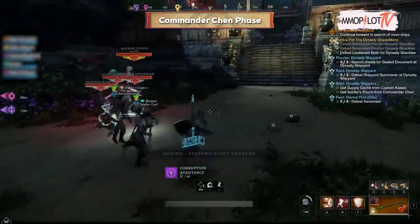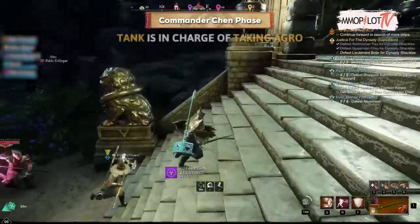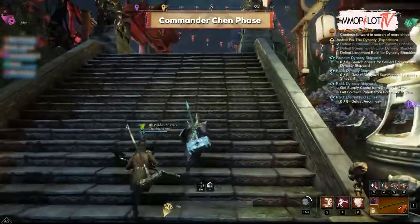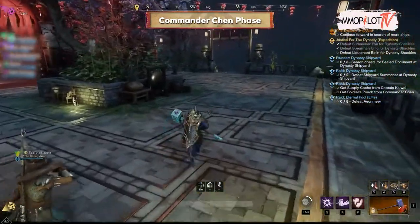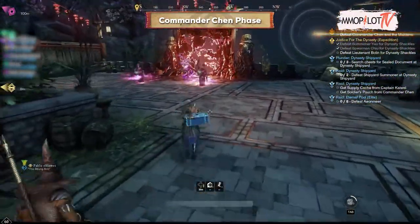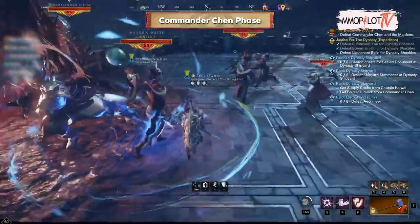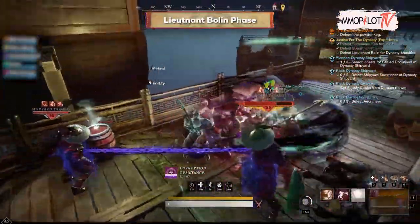Commander Chen phase: when we enter the gate, we will be greeted by Maiden Jingfei. Here we don't need to fight directly — the tank is in charge of taking aggro until we go upstairs to meet Commander Chen. Then the tank takes aggro against all monsters including Maiden Jingfei and Commander Chen. After finishing killing all the monsters, make sure the player goes down to the place under the stairs to take the chest.